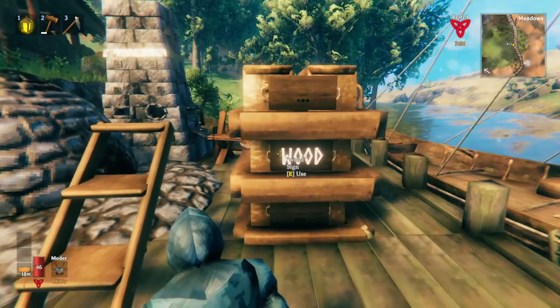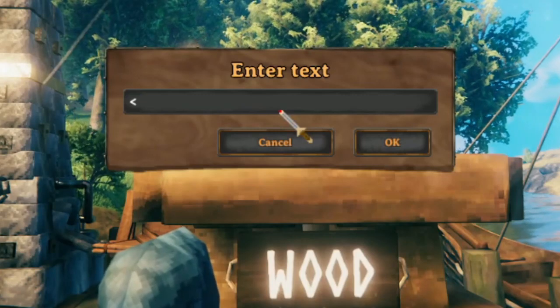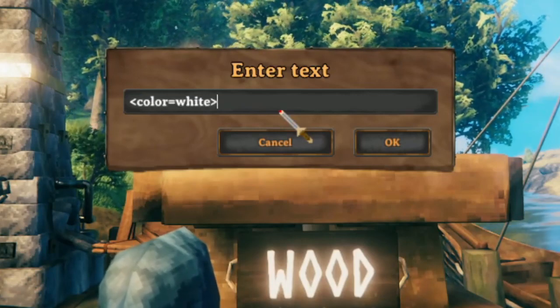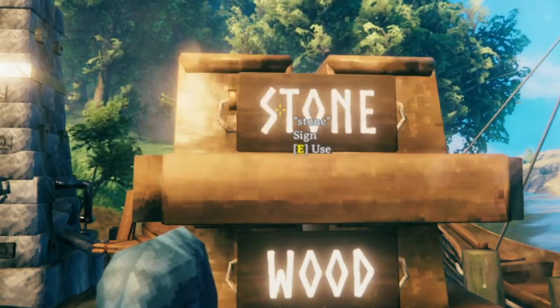Now we've placed our labels so we just need to add the color. It's a bracket, then color equals white, then close the bracket, and then you just type whatever you want. In this case we're gonna do stone.